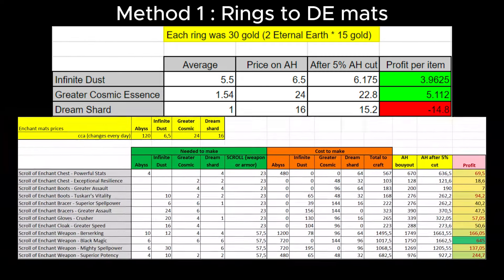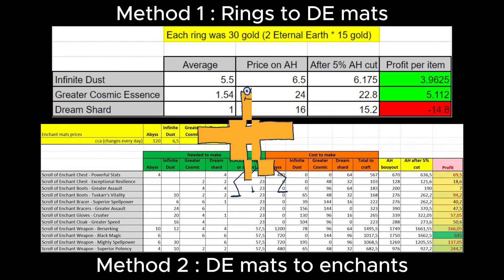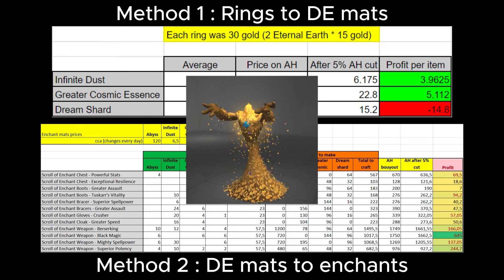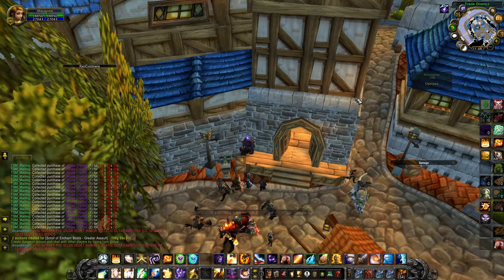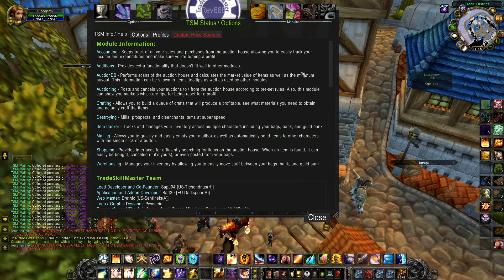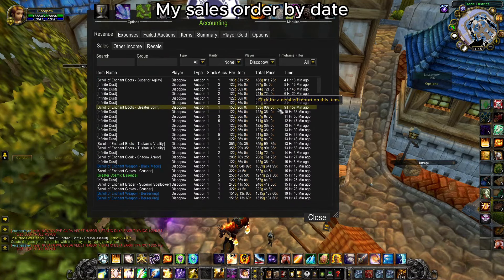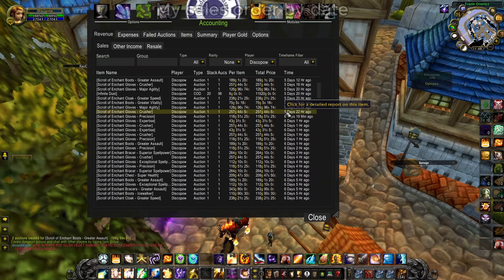Two gold-making methods merging into one better method gave me a lot of good results. The gold was just coming in. Let me show you my statistics of sales. This is all from the TSM add-on, which collects all data you buy and sell, including overall profits per day, items bought, items sold, etc. Some days I had 20k profit, some days 5k, but on average more than 10k.